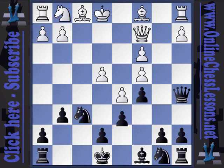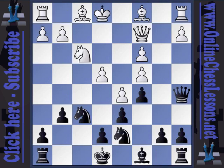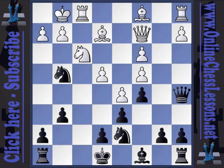However, after Knight f3, Knight Bd7, Bishop g4, Knight g4, and castles, Roman decided, after some analysis — and I quite agree with him — that this type of position is probably good for White. A bit uncomfortable.